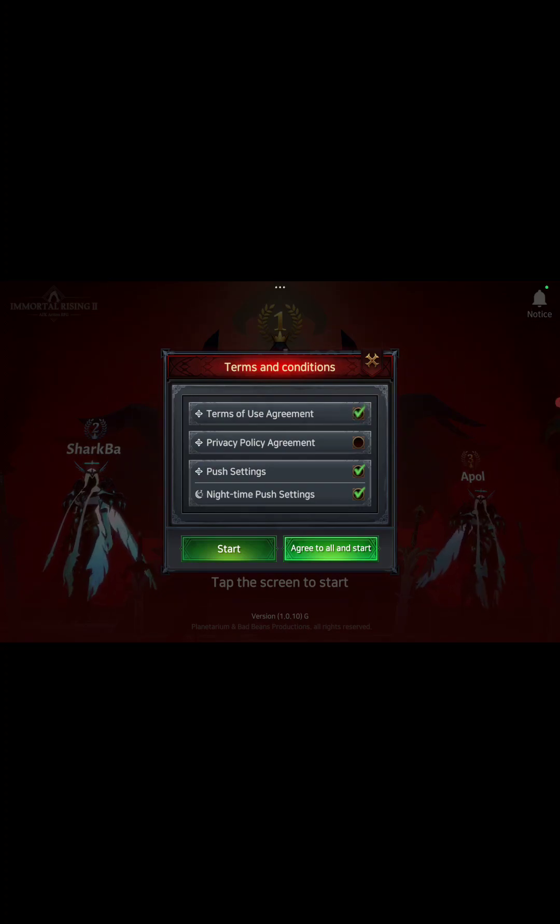Click on Terms of User and agreements. Click on push settings, then night time push settings, and click agree to all and start.